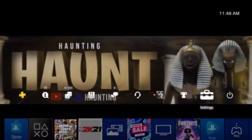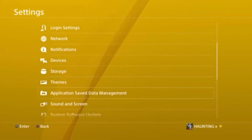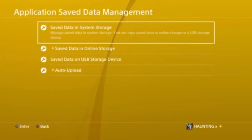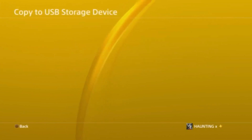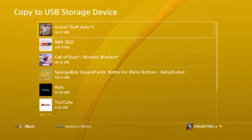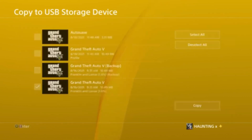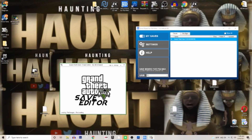The first thing you're gonna want to do is put your USB into your PlayStation. Go to Application Save Data Management, Save Data in System Storage, and go to GTA 5. The save you're looking for is Franklin and Lamar 1.6 — not the backup, just regular 1.6. From there, copy it over to your USB.